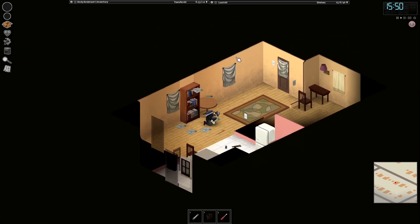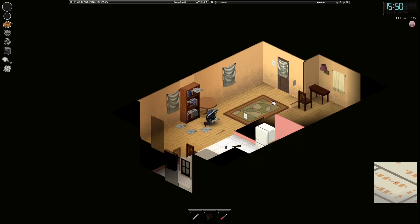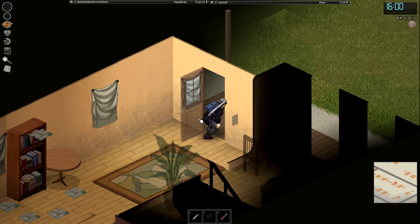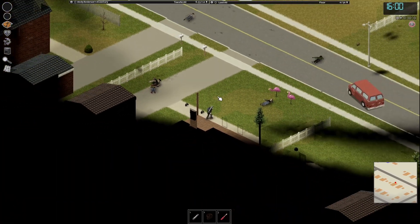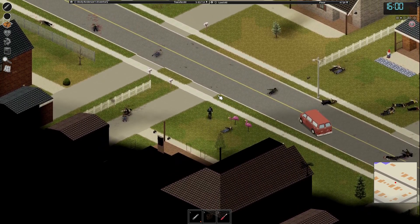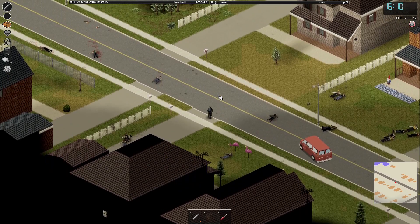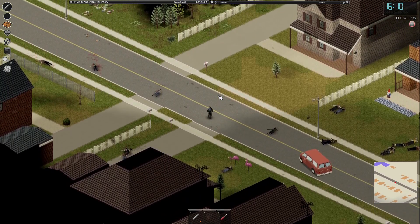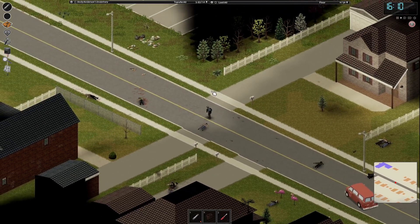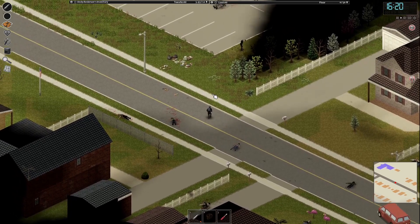I did some research and apparently that's the gas station, so that's where we are going to go. Let's hope things go well. It would be nice if we could go in a car — that would be just lovely.